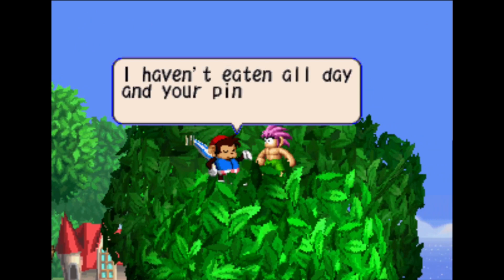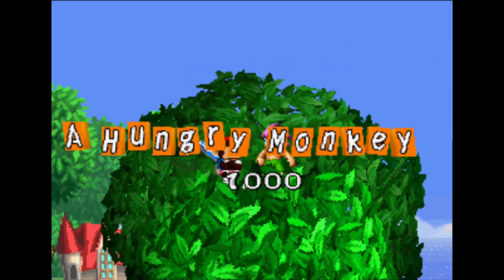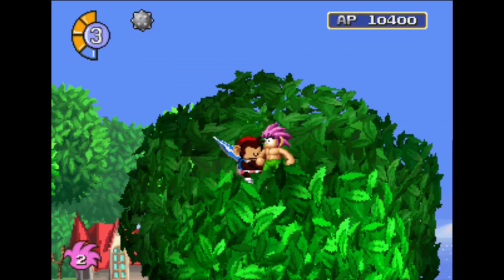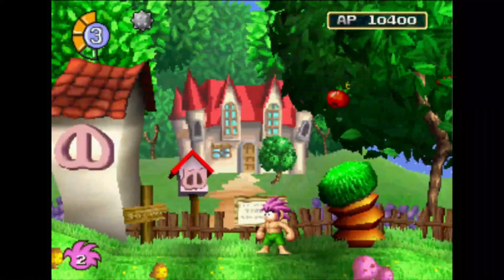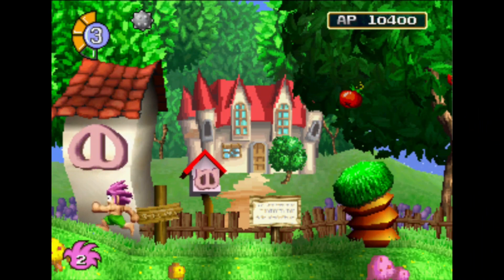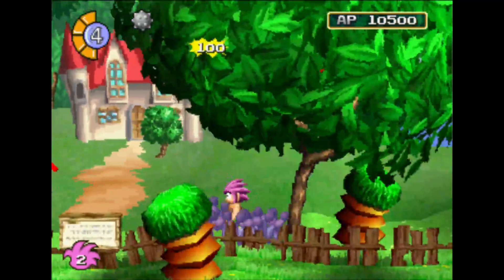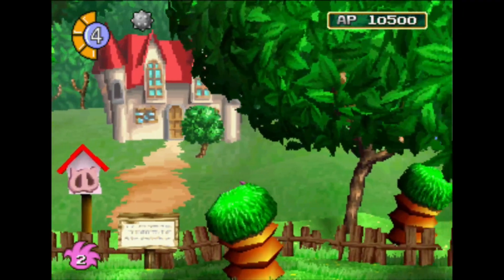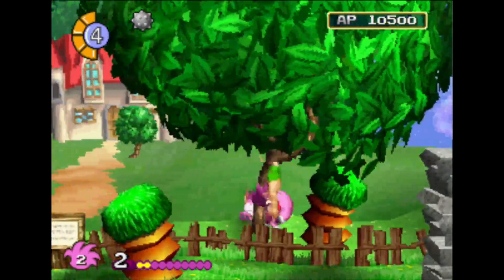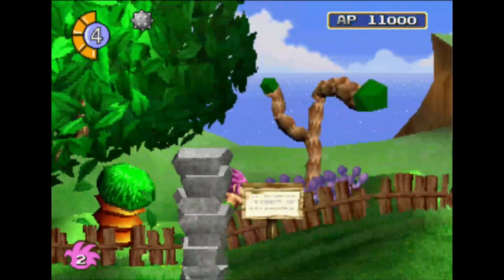A monkey says: 'Leave me alone. I haven't eaten all day, and your pink hair is giving me a headache.' We've got a hungry monkey. I've been collecting apples — do you want an apple? Do you want a chick? This tree is full of apples — why don't you just eat those? Because you eat them immediately, Brendan; they don't go into your inventory. Toomba's a little gluttonous. You need to find a specific item for that monkey to make him happy.